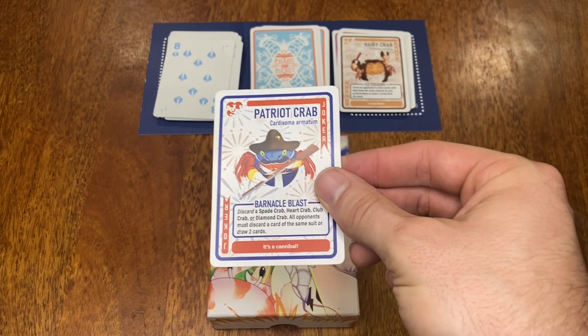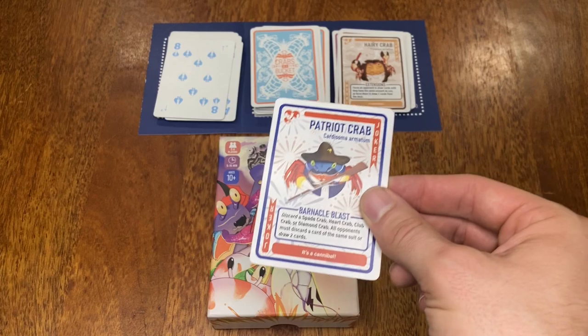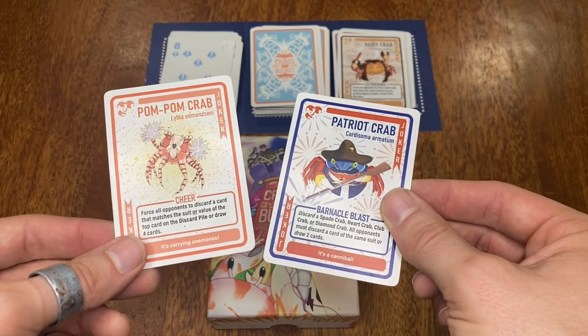The Patriot Crab combos well with the Imitation Crab, the Clown Crab, and finally with the Pom-Pom Crab.